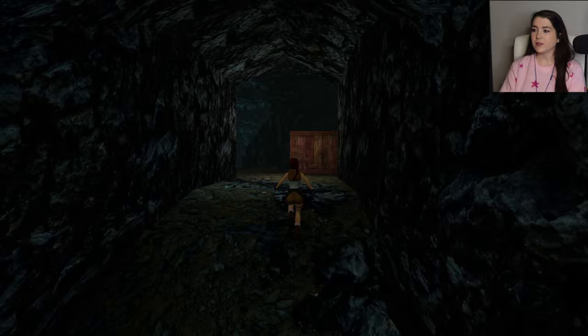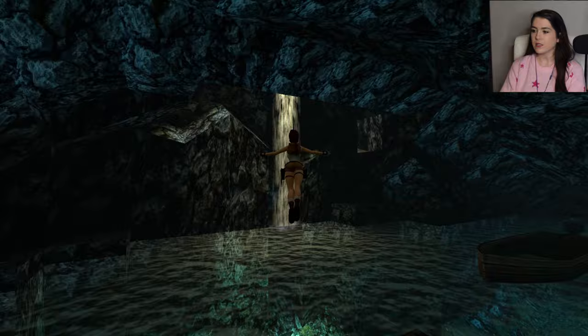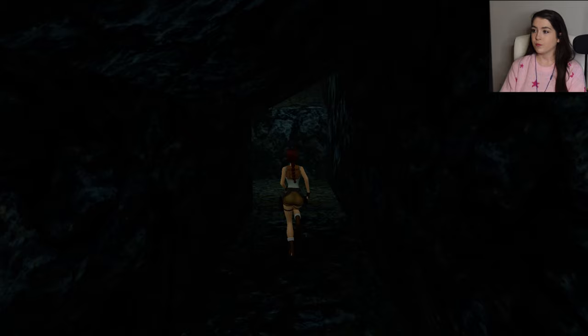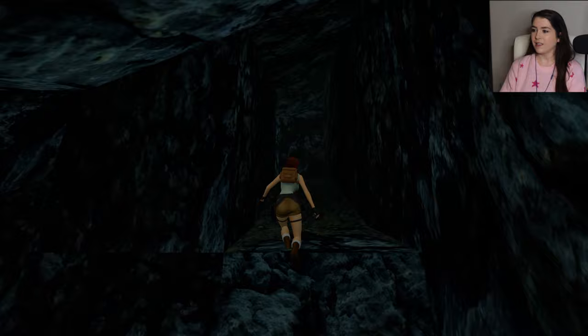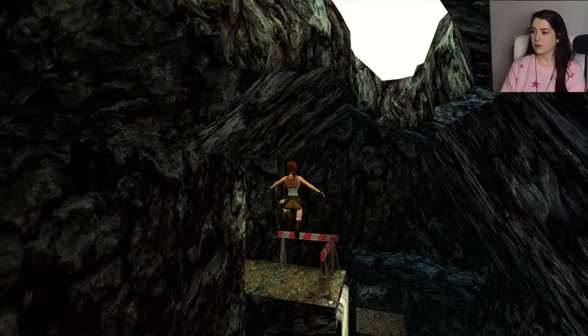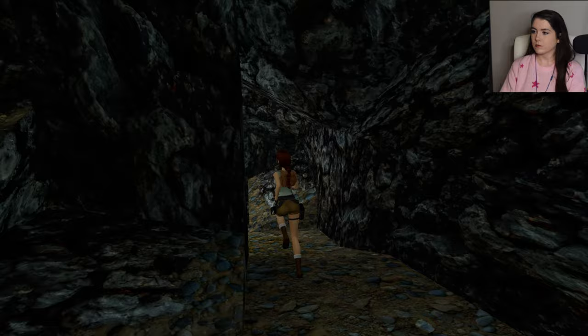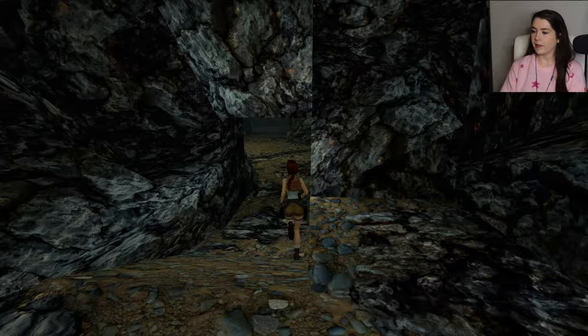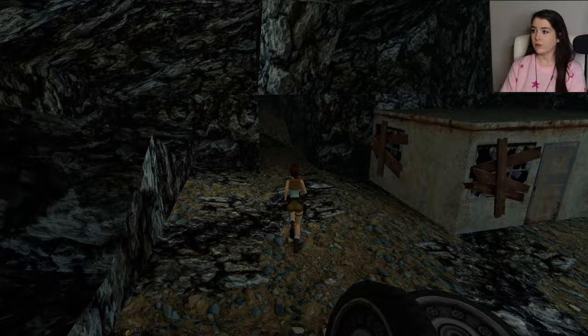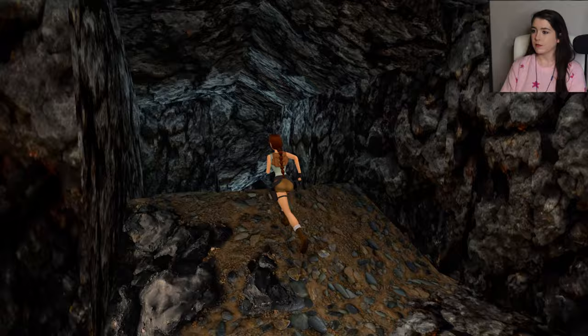When me and my family first played this, we obviously just ran into the room having a look around, and the cowboy came out and started shooting us. We were running around screaming trying to think how the hell we were supposed to kill him — but obviously you can't until you get your guns back. I am wondering, though, how Natla got around these mines. I can hardly imagine her jumping over the ledges and the waterfall. Could you imagine? Just seems a bit mad, doesn't it?